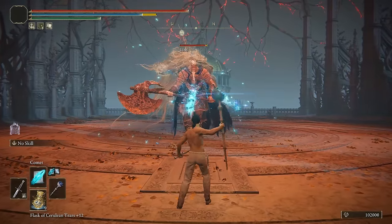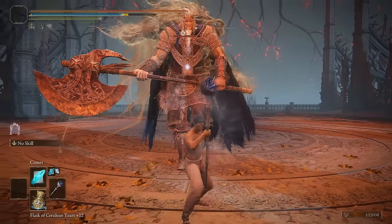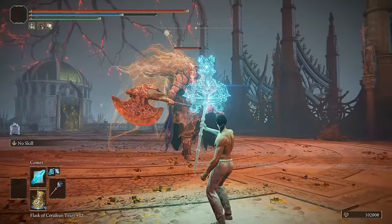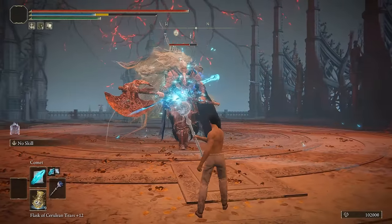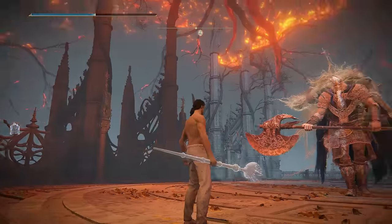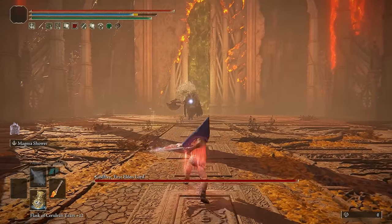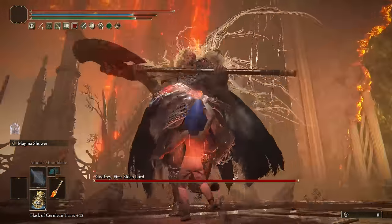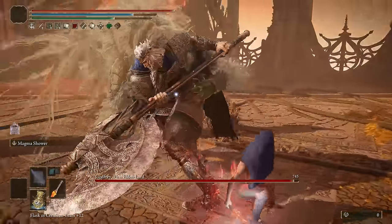Unfortunately, something that I was really hoping would work doesn't work. If you Royal Knight's Resolve your staff, it doesn't actually enhance the damage of skills, which is very disappointing. But as long as you can turn around and queue up the Weapon Art while turning and then actually have it be performed, you can do this glitch with whatever Weapon Art you use.